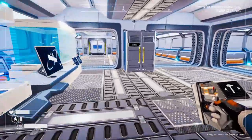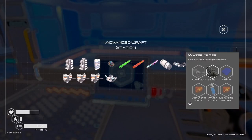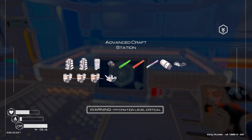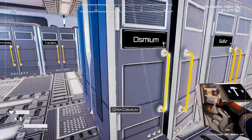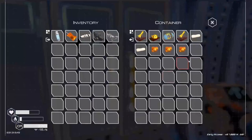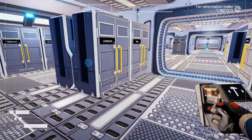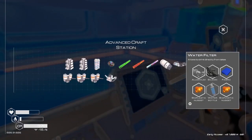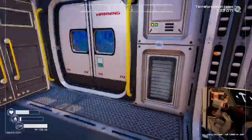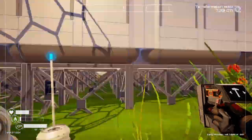I got some very basic work done on my project, but I got interrupted because I unlocked something new. The water filter allows you to drink directly from lakes. We need a water bottle, fabric, aluminum, and a couple of bioplastic nuggets. I do have two bioplastic nuggets - that kind of surprised me. I have all kinds of fabric. Water bottle should be the easiest thing - there we go, all kinds of water bottles.